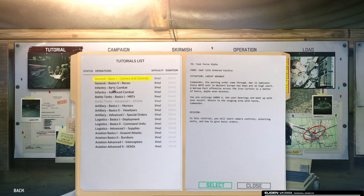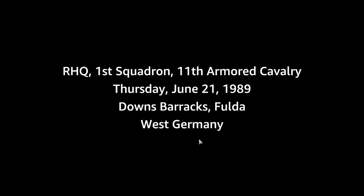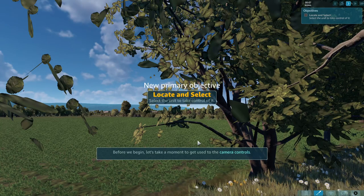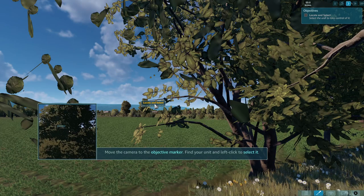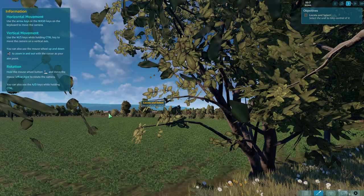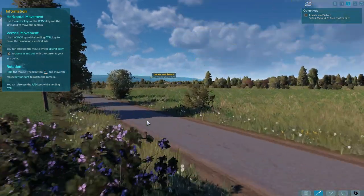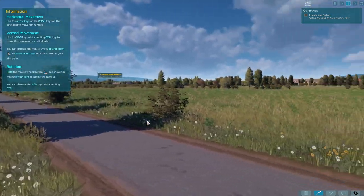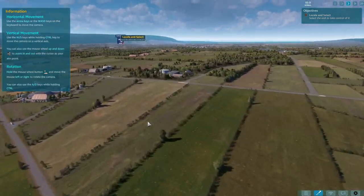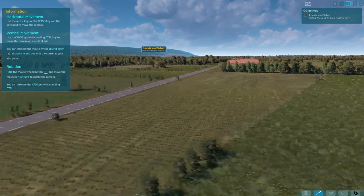Basic camera and controls. Horizontal camera movement — we use that. Camera on vertical: with Control we move like this. Zoom in, zoom out. Hold the mouse wheel and move the mouse left or right to rotate — this is to rotate.